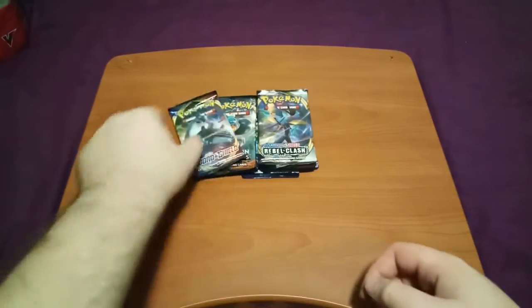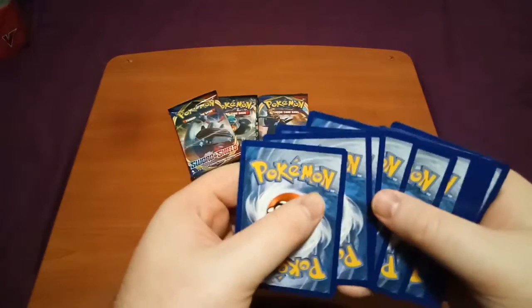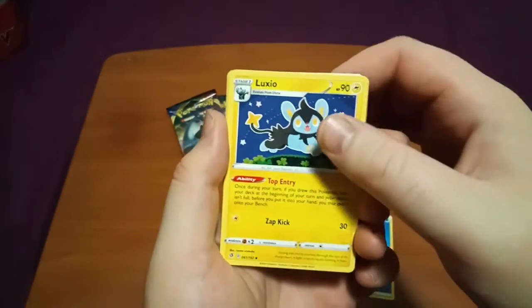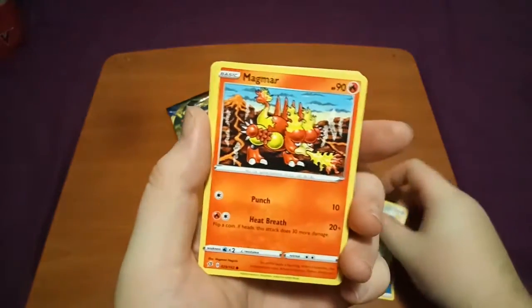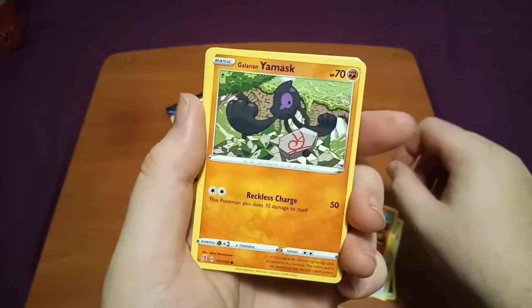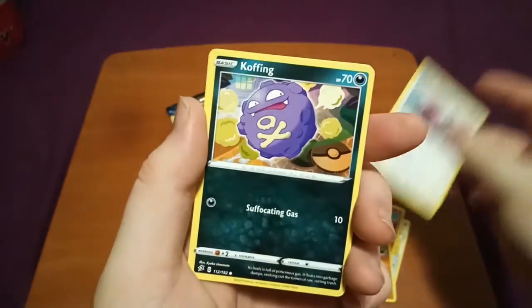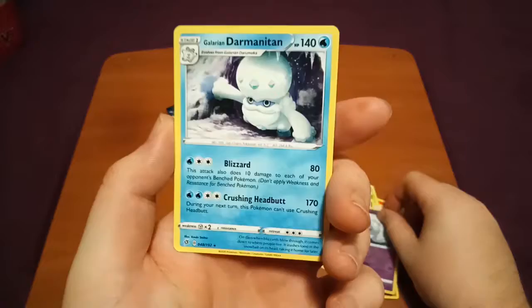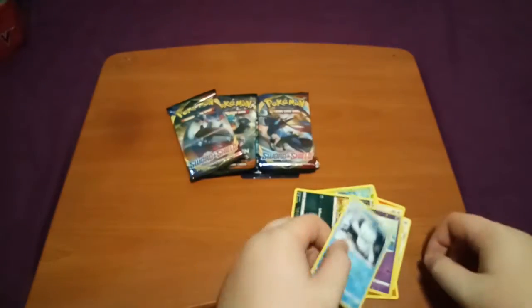Last Rebel Clash. Let's go Lightning Energy this time — it's going to be Water again. Luxio, Dracloak, Bronzor, oh — Magma, that's really cool. Galarian Yamask, Surskit, Stufful, Koffing. Hattrem Reverse. And our last rare will be Galarian Darmanitan — regular rare.